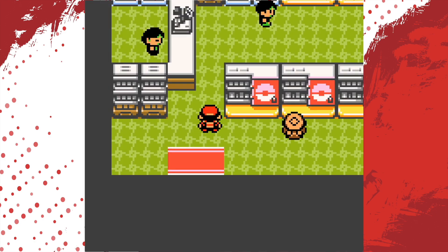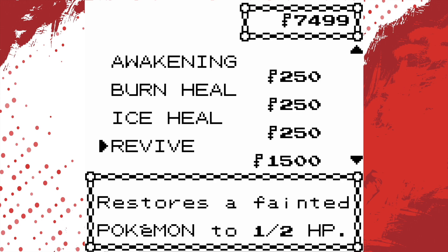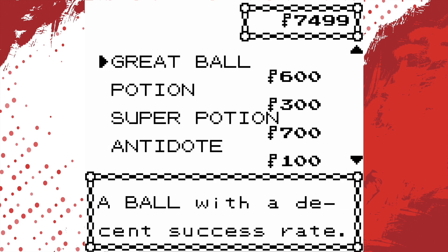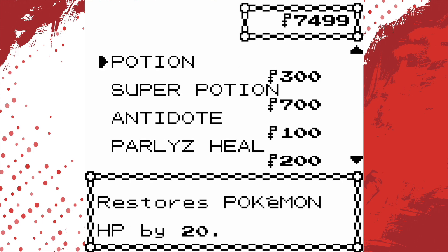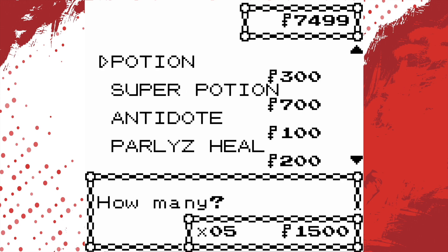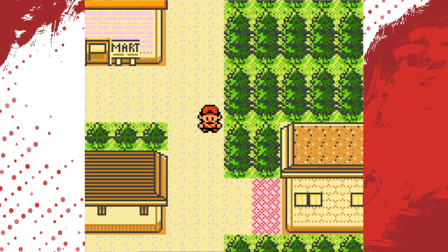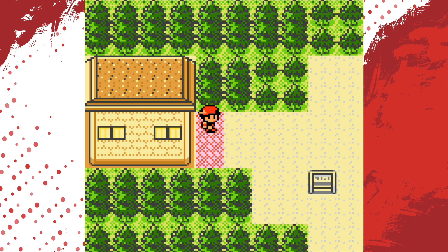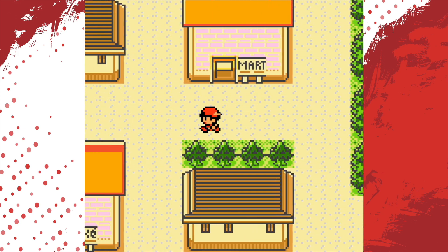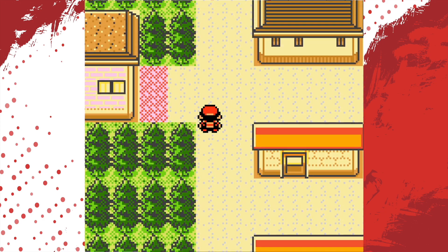I'm going to go buy some more stuff since we have money. Nobody sells repels anymore — what is going on with this country? I just explored the Tin Tower for no reason — that's okay. Route 42 is not where we need to go yet, we need to go the other way. A lot of prepping going on, but we're supposed to go this way — there are some trainers up ahead.